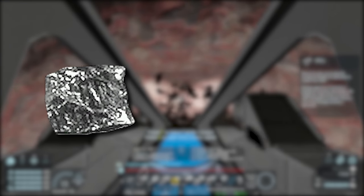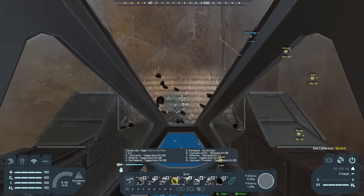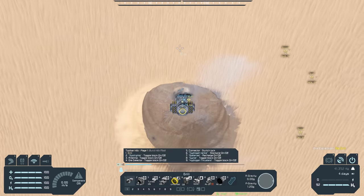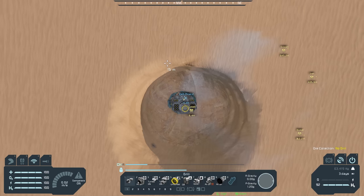Platinum is only found on moons and in space, and it's only used to build ion thrusters which are only usable in space. Uranium is also only found in space but it's just an endgame power source. So if we're measuring progression by these things, once you have a source of cobalt that's it — you can get to space. And once you're in space the only things to look for are platinum and uranium, as uranium allows you to build better power sources and platinum helps you build thrusters that are only used in space.